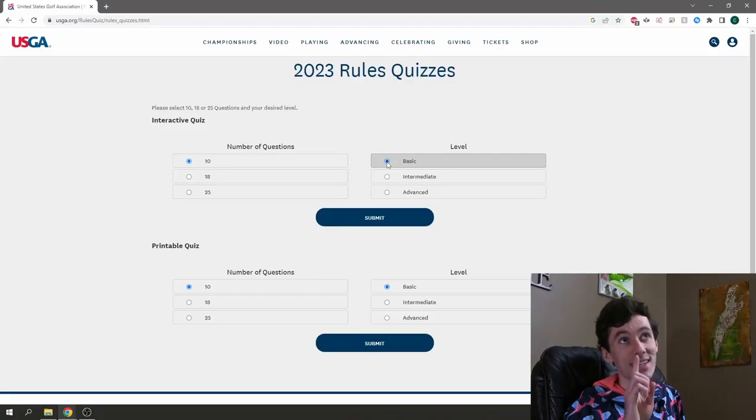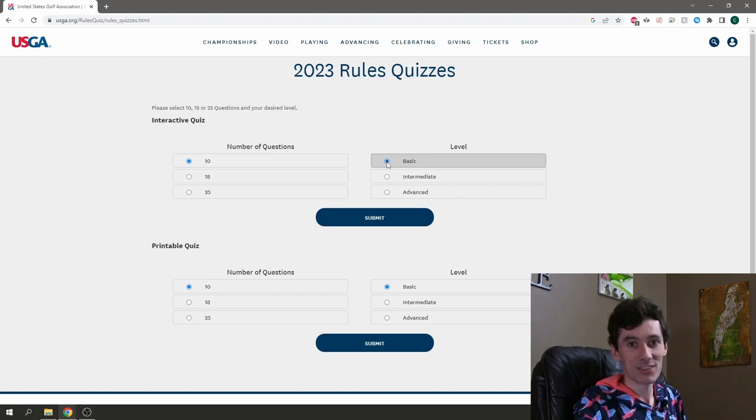Welcome to Muskrat Links! Today we are indoors and we are going to be doing the USGA 2023 rules quiz. It's going to be a ton of fun. I haven't played competitive golf in a long time, not since high school, which was like 12 years ago. I hope you guys will play along with me — grab a pen and paper so you can write down your answers. We're doing a 10-question easy quiz and a 10-question advanced quiz.